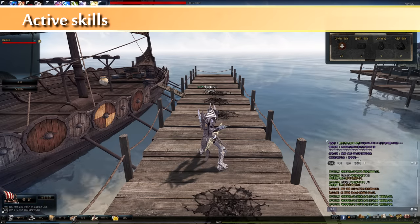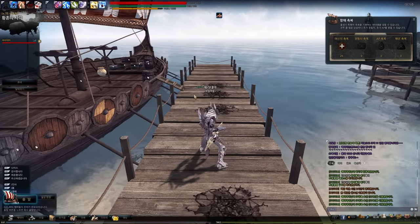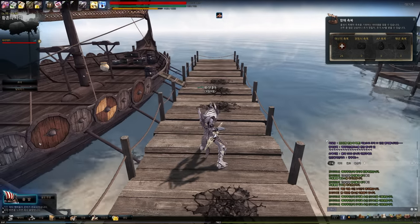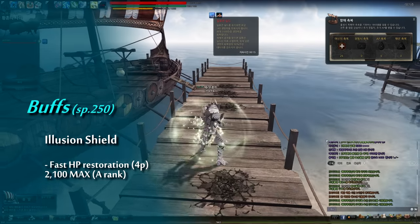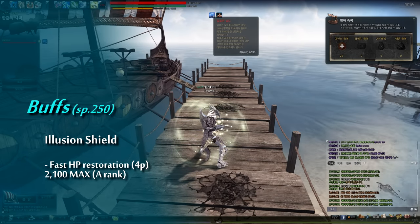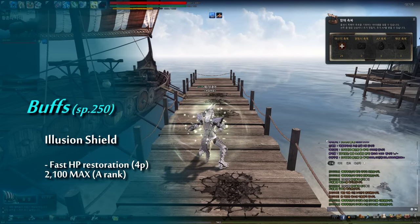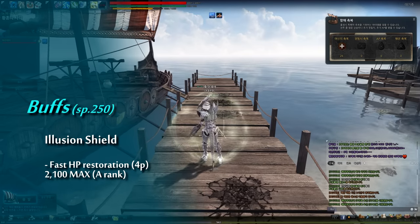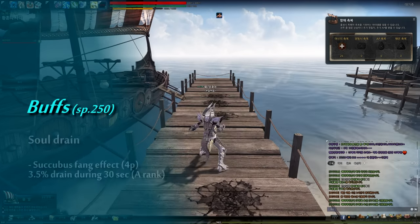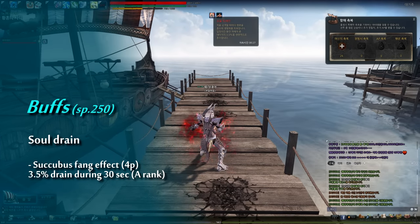Next is the utilization of Hagi's buffs. Hagi has 3 buffs and each has its own ability. The first is Illusion Shield, which gives fast HP restoration like Ebi's restoration. The maximum number of party players influenced by a buff is 4, and this maximum is the same for the other 2 buffs. Soul Drain has the same effect as Succubus Fang.